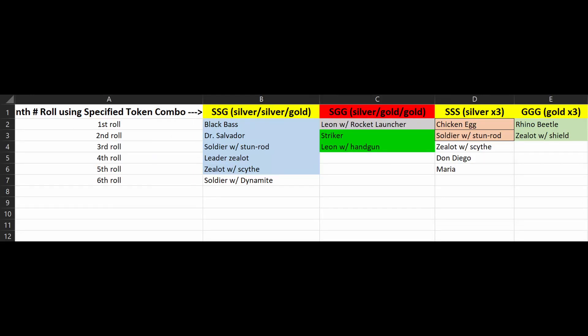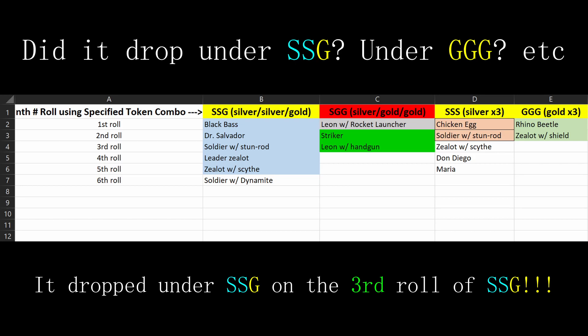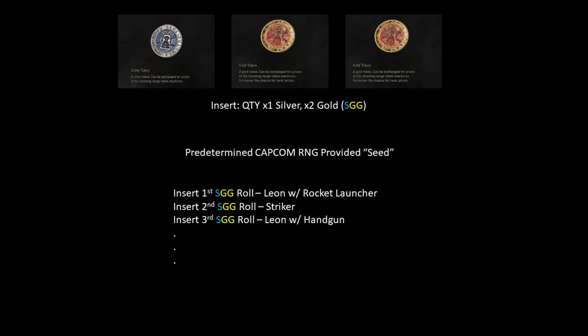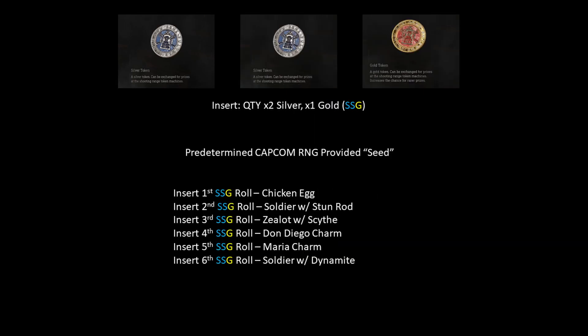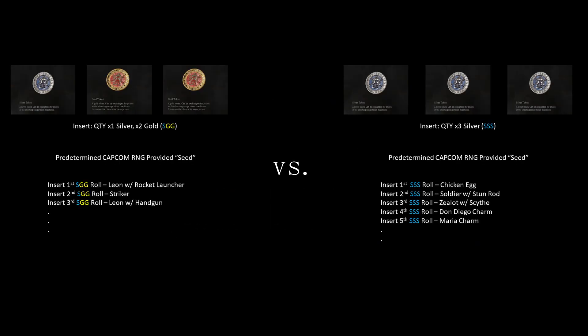I recommend you keep a spreadsheet and track what charms drop under which combination and which nth roll. It's the same for all silver — if you insert all silver five times in a row, you'll get those charms exactly. Same for SSG. You'll be able to roll more times with silver-based combinations because you get more silver tokens than gold tokens in the game.